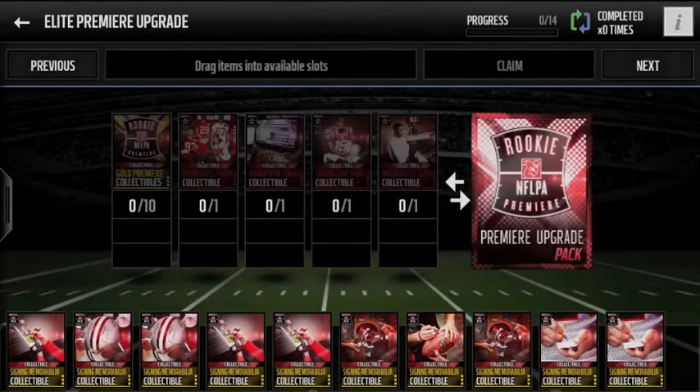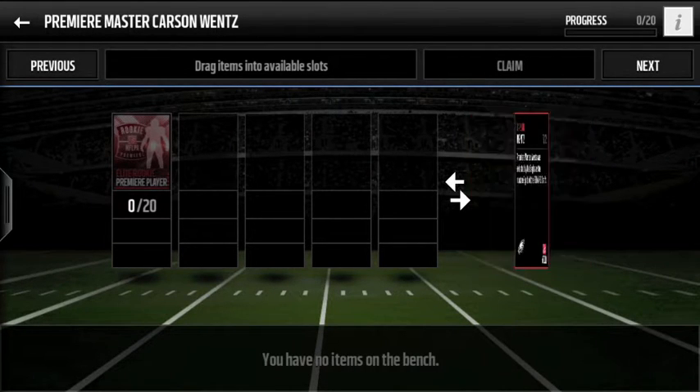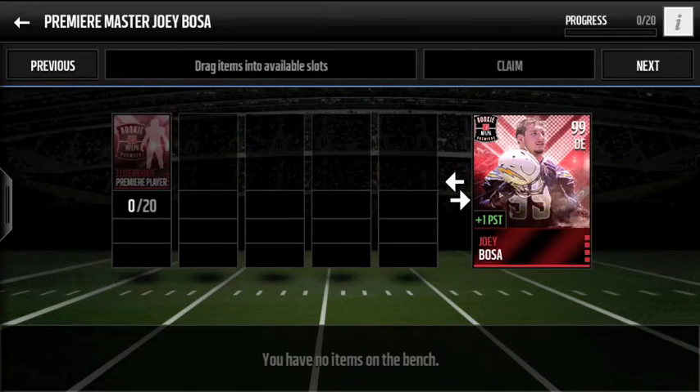That goes in the Premier Master set. We have a couple players in the Premier Master set, and the first one is Carson Wentz. He has a regular rookie card in this game with a plus awareness stat. Not entirely sure Wentz will be starting immediately for the Eagles this year — it looks like Bradford still has a job. But 99 throwing power — that's really nice. His accuracy at short, middle, and deep is all very consistent. Decent speed for a quarterback as well. Really nice 99 overall card for Carson Wentz. You just need 20 random Elite players.